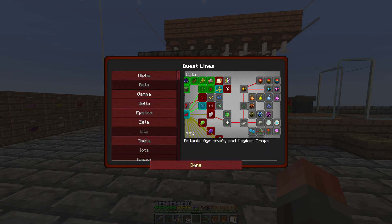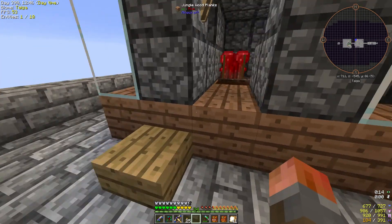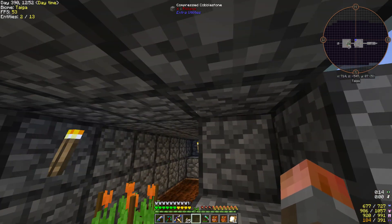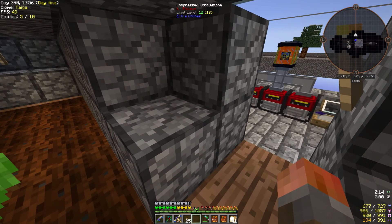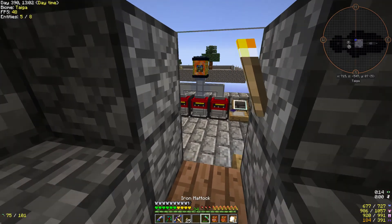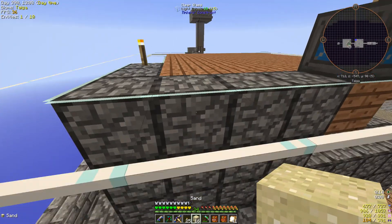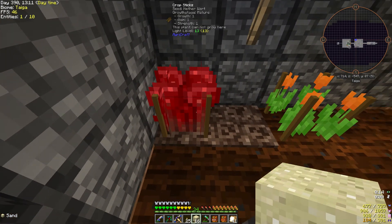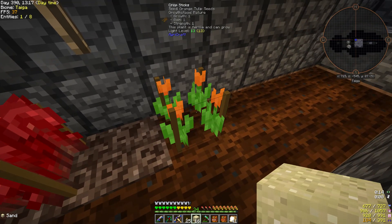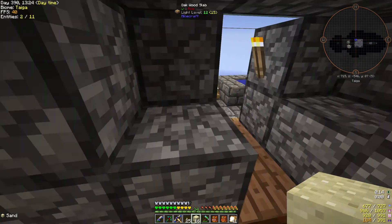Nitro wart spores are fairly straightforward to make, it's just that you need to have some specific environment conditions when doing it. The compressed cobblestone here doesn't have to be compressed cobblestone — it was just the handiest material since I'm out of regular cobblestone. The problem is light: to cross for nitro wart spores, you need orange tulips which need light, and nether wart which needs dark. So you've got a bit of a problem.